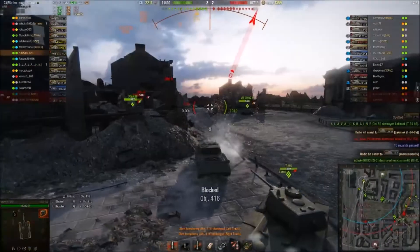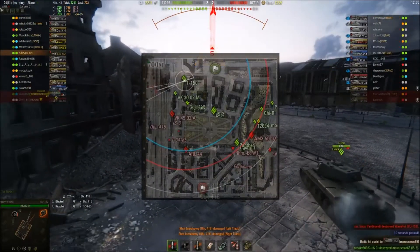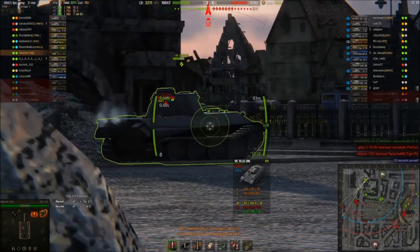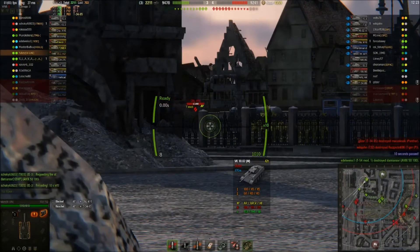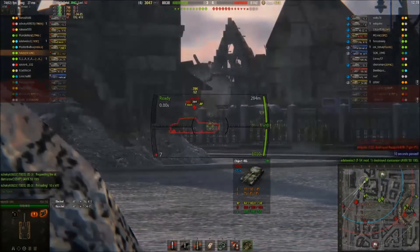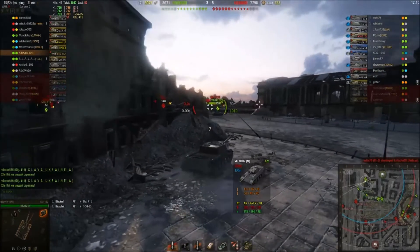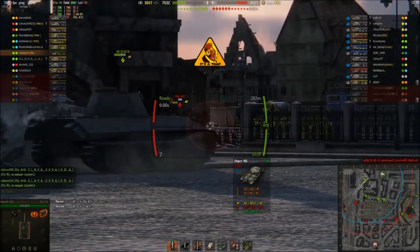As you can see we've done 2,211 damage and although my mods installed since playing this game do show WN8, it's not showing at the moment, so we just have to wait and see at the end what we come out with. Looking at the 416 now, waiting for the poke — he poked again and we managed to put one in there, also setting him on fire, but he's got an automatic fire extinguisher which turns it off after one tick.